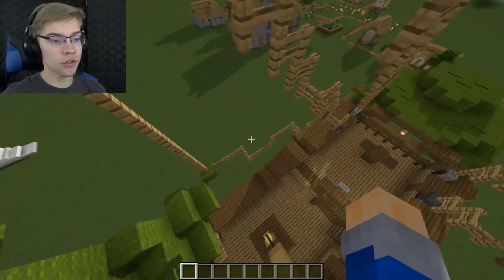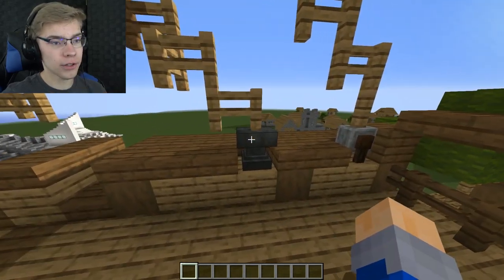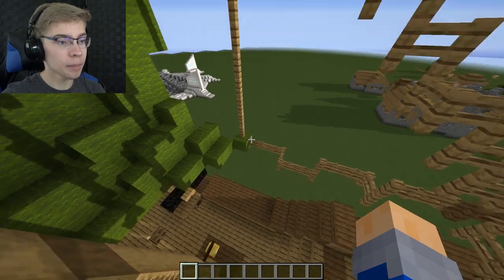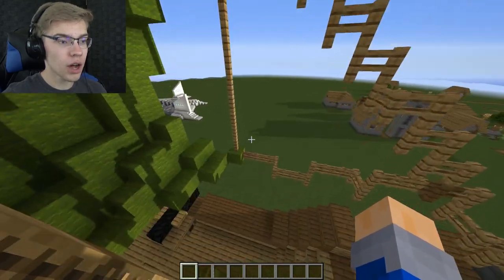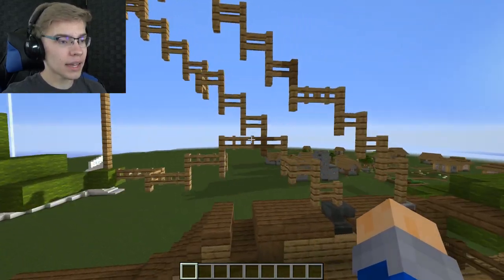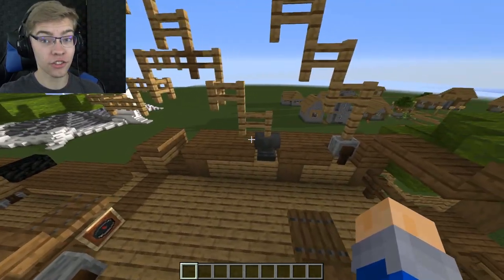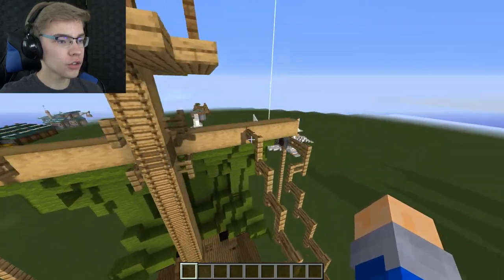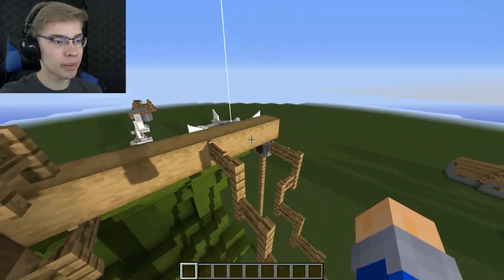Don't forget all the tons of ropes going to the sail to make it turn and put it up and down. For the rope connectors, I use grindstones and anvils a lot. The first rope goes from the top to the bottom, then you have a rope connecting to the top and bottom that connects somewhere in the middle and goes to a tie somewhere on the ship, and then your last rope goes to somewhere in the middle of the beam.